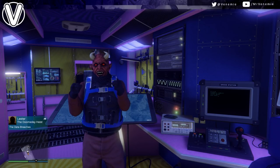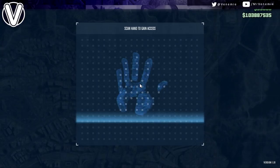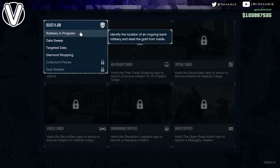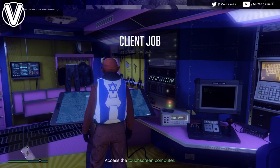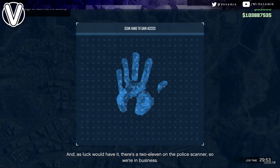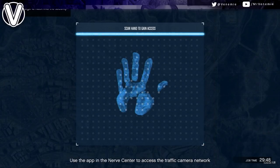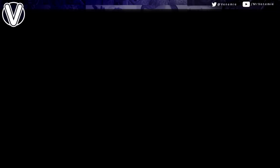Now the only main requirement for this to work is you will need to be wearing the Israel parachute, and you will need a Terrorbyte, or at least one friend that has a Terrorbyte, that can load up a robbery in progress for you. If you do own a Terrorbyte, go into the back of it and start up a robbery in progress by tapping on that little scannable panel. Just simply start one up — they are super easy.